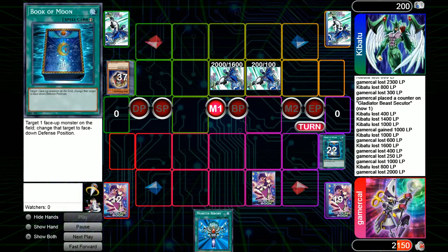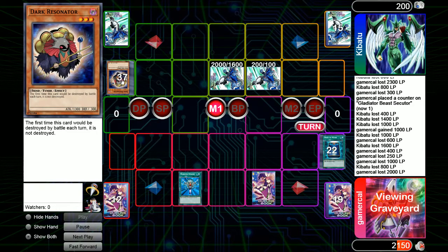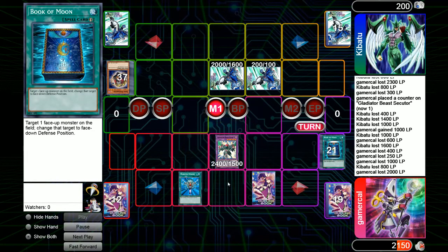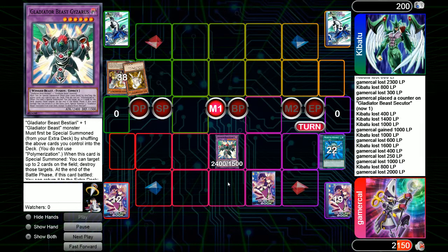I double-check: Gysaris works when it is special summoned — not just when contacted for from the extra deck; it does not have to be contacted for. So we Monster Reborn. I can't pick up Judgment Dragon because that's an actual nomi monster — cannot be special summoned except by its own condition. Heraklinos isn't big enough here. So we get Gysaris. Must first be special summoned, and when it is special summoned we can target up to two cards on the field and destroy those targets. We get Gysaris out, pop the two monsters. Raikou doesn't flip because it gets destroyed while face-down, so it doesn't get to revenge kill the Gysaris. We swing in and attack for game.